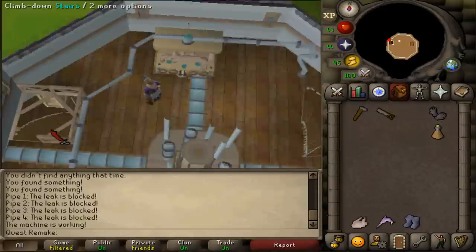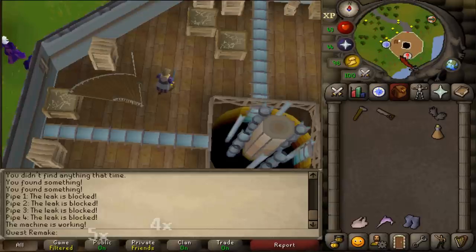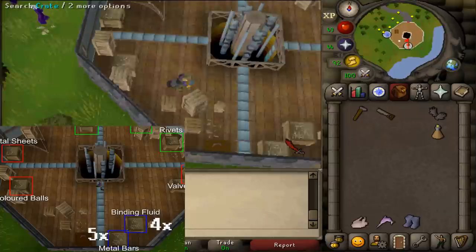Machine one out of three is now completed. Go back downstairs to get materials for machines two and three. Head to the southern wall and search both crates there.